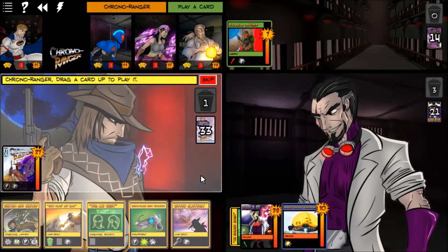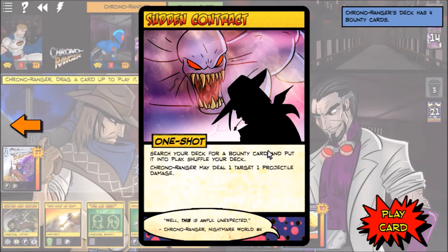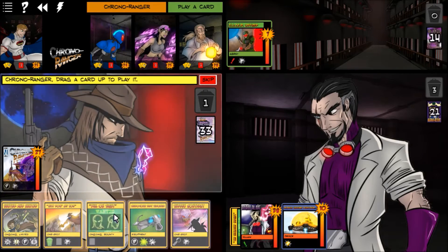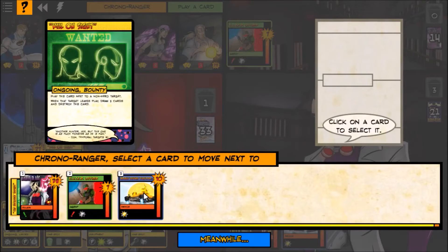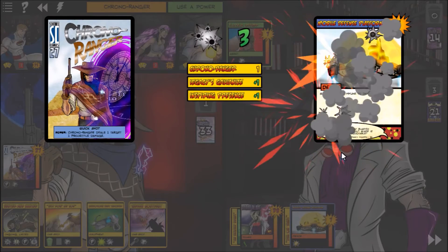Chrono Ranger's next turn. I'm going to play Kill on Sight and put it on the Mobile Defense Platform — when it gets destroyed, Chrono Ranger draws three cards. Then he shoots it himself, increased by Legacy's bonuses. Legacy doesn't attack directly, but his effects have a ton of implications.